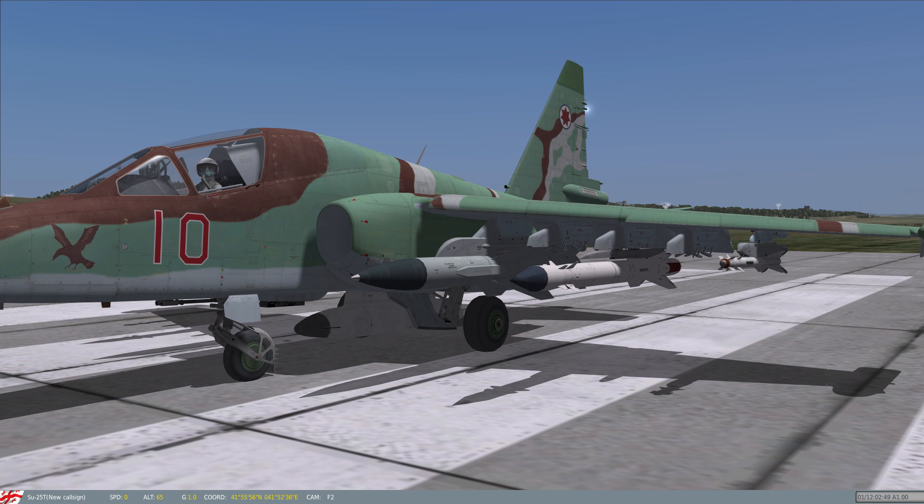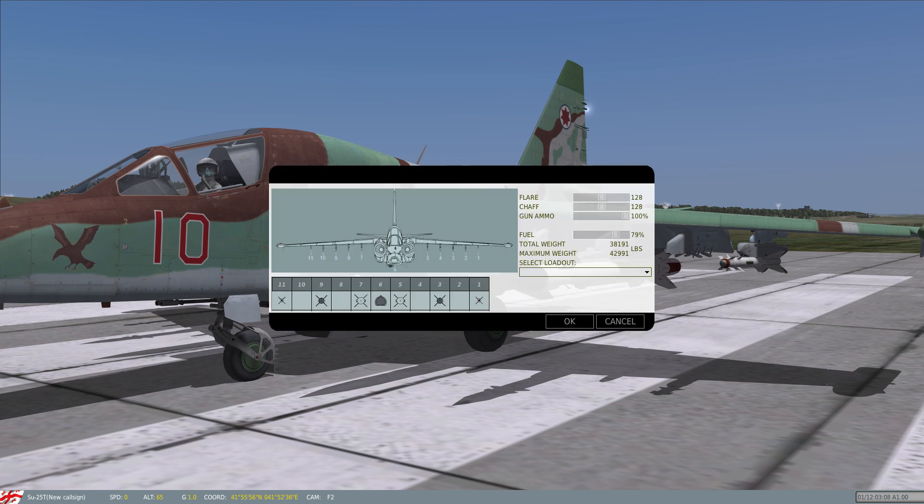To fill the SEAD role in the SU-25T, you must equip the Phantasmagoria pod on the center pylon of your aircraft. This pod detects the radiation emissions from the surface radars and passes the information onto the KH-25MPU or KH-58U anti-radiation missiles. You can equip the pod through the in-game munitions menu by pressing left alt and single quote, then right-clicking on the relevant store box and selecting what you want loaded there.